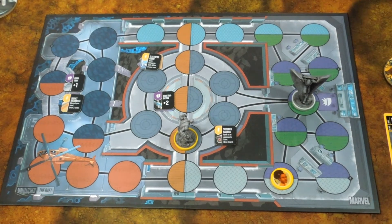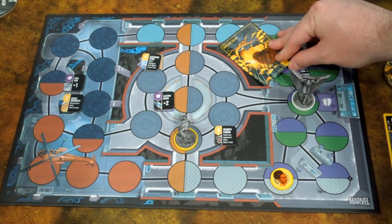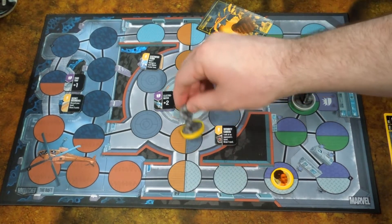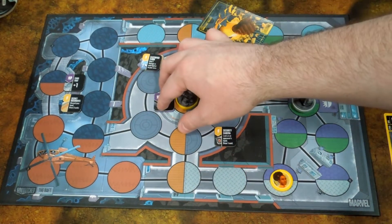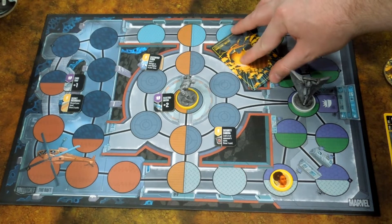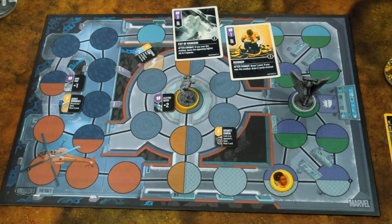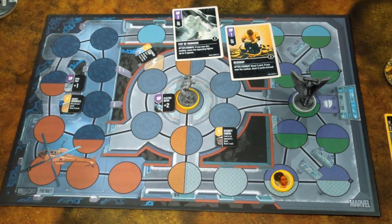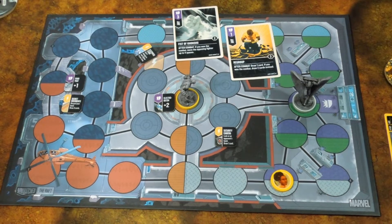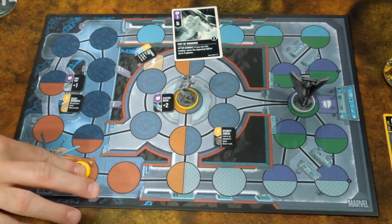I will maneuver and shoot at Moon Knight with Misty — going right into position with Luke. I get to draw a card for that, and then I get to move Misty up to four spaces: one, two, three, four.